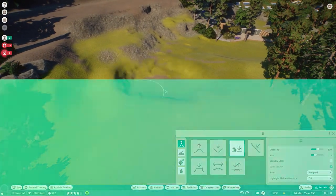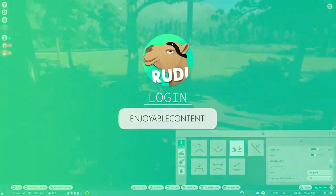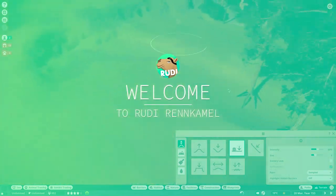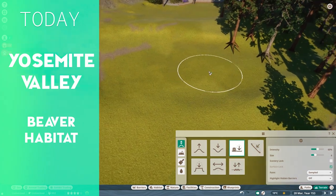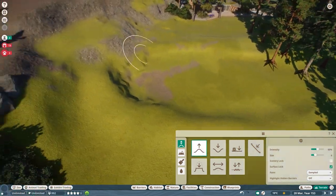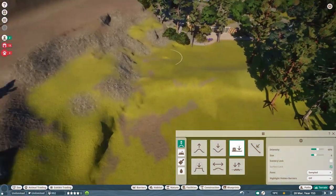Welcome everyone to this next episode of Planet Zoo. Today we have another fictional habitat, and today it is the beaver habitat.